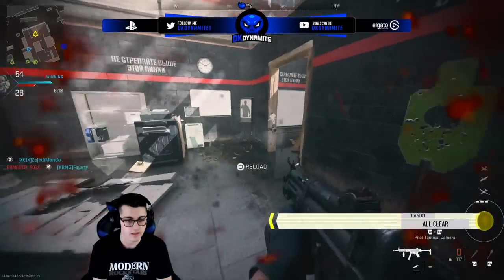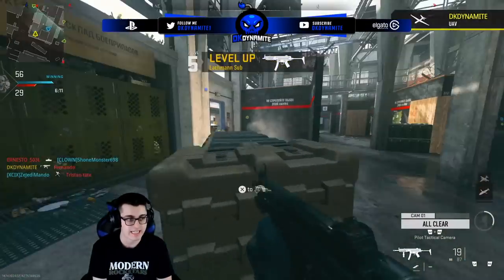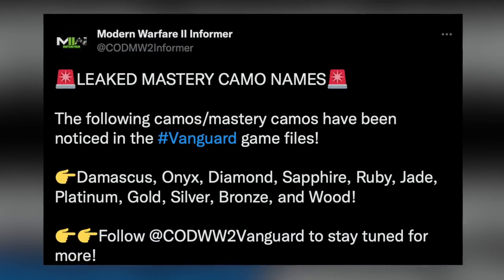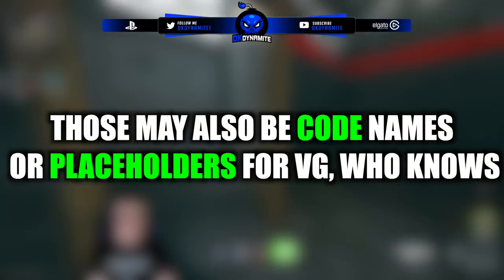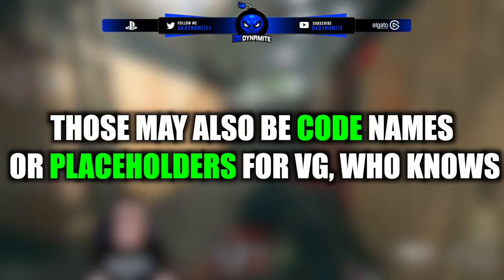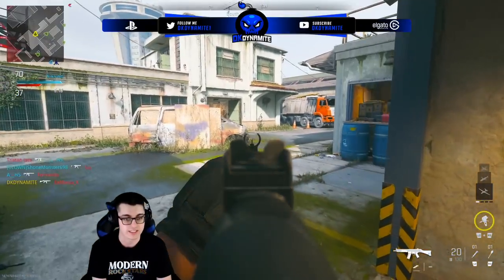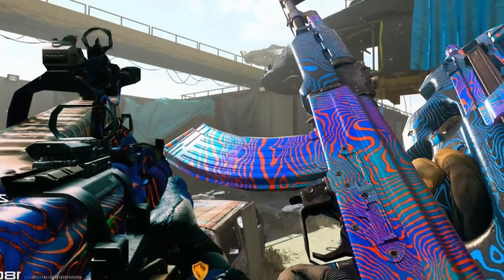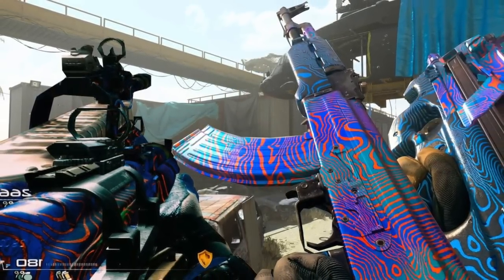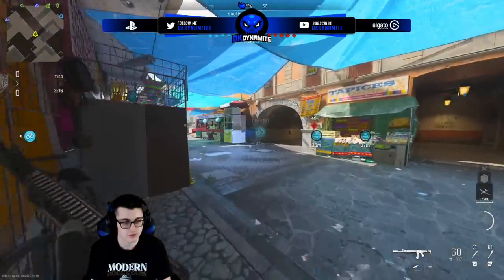A couple of months ago, people data-mined Vanguard. I don't know much about data mining and have never done it myself, but I do report on it occasionally. The apparent leaked mastery camo names from Modern Warfare 2 are as follows: Damascus, Onyx, Diamond, Sapphire, Ruby, Jade, Platinum, Gold, Silver, Bronze, and Wood. Those could be placeholder names or could have been reworked since, but they could potentially be the actual camo names in the game. I wouldn't be shocked if the final camo is called Damascus, but a new version of it would be phenomenal. Hearing names like Onyx, Sapphire, Ruby, and Platinum gets me really excited for the camo variety.